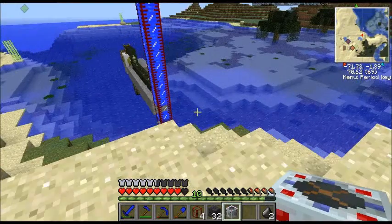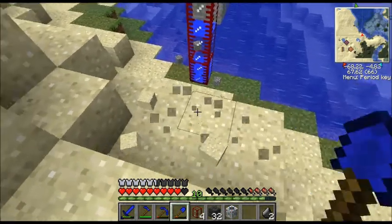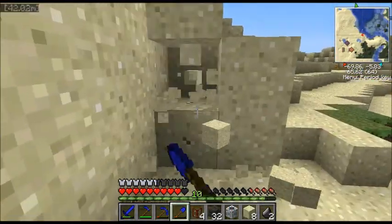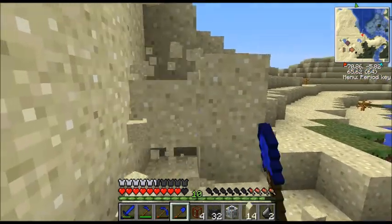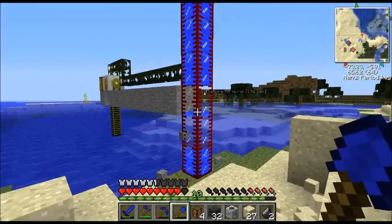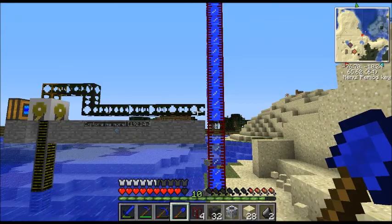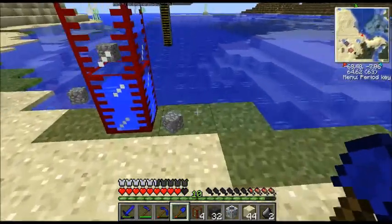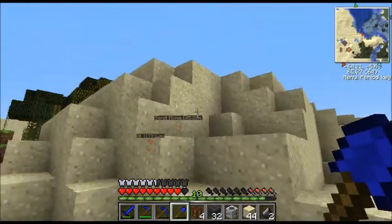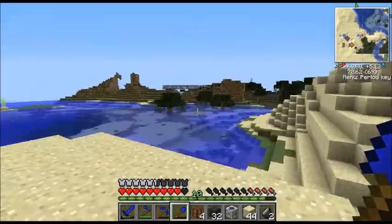I'm finally placing my water strainer. I just realized I need some more pipes so I can transport it to the water strainer. An emerald! What I'm going to do now is actually move where I'm storing this, because my base of operations are going to be over on that mountain which I've cleared. So I need to move that all the way over there.